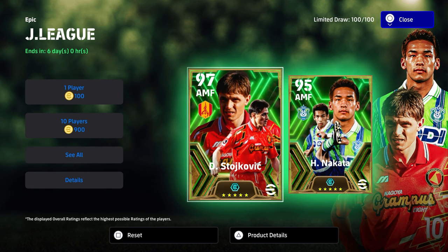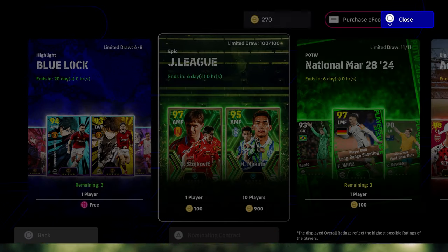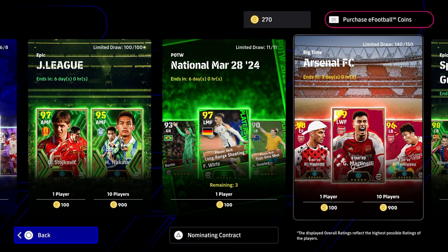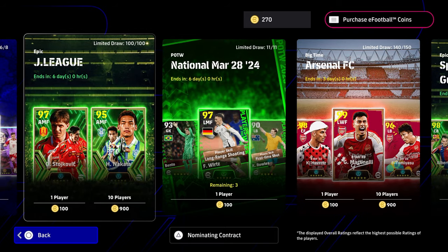These are brand new epics that were released on Thursday the 28th of March, and next week we're going to have new epics again. They've started to release different ones — you have your big time, you have your epics, and then you also have these different type of epics which is a box of 100.